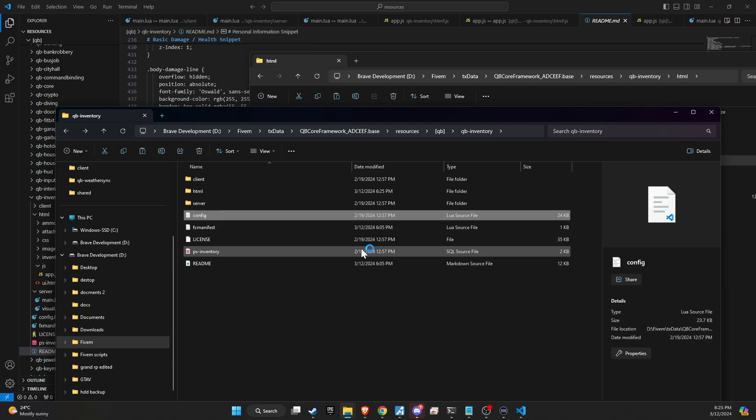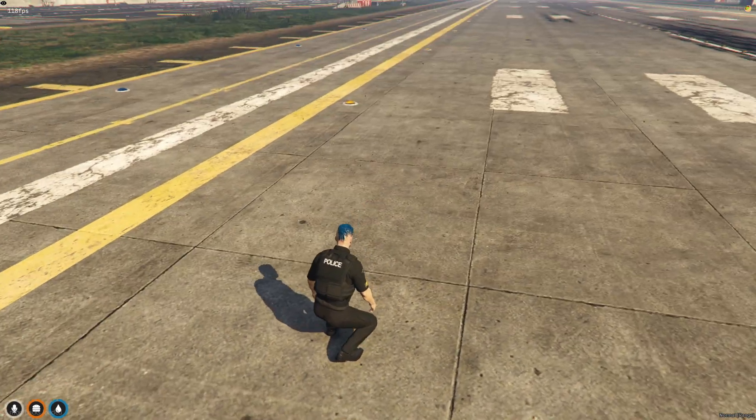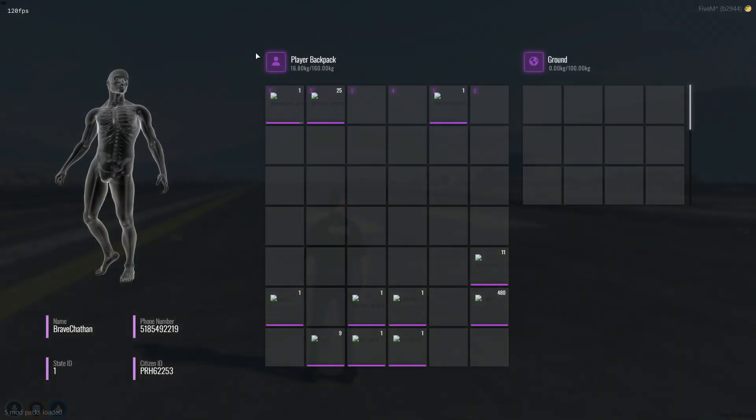Now that you've updated and replaced the files with your newly edited versions, it's crucial to enter the game and test the script to ensure everything functions as intended. Upon opening your inventory, you should be greeted with a revamped UI showcasing the player's name, phone number, and state ID. Additionally, there are new slots specifically for the backpack, enhancing storage capabilities and organization of items. However, it's important to note an issue: items stored in the backpack may not be visible to other players who attempt to search or rob you. This could impact gameplay, particularly in scenarios where player interaction and the potential for theft play a role. Addressing this issue is essential to maintain the integrity and functionality of the inventory system.